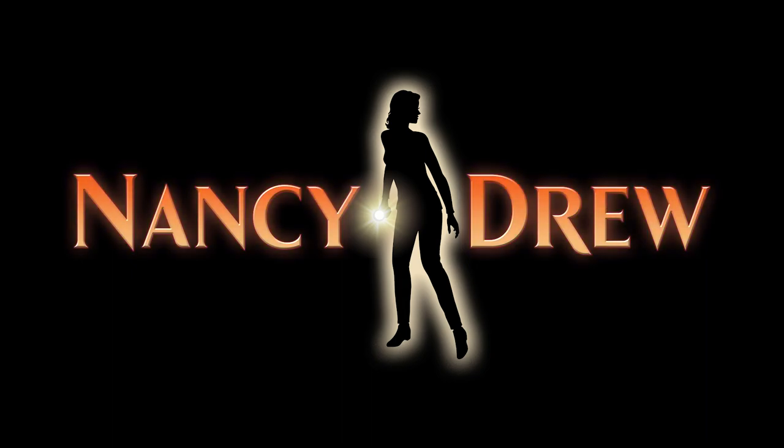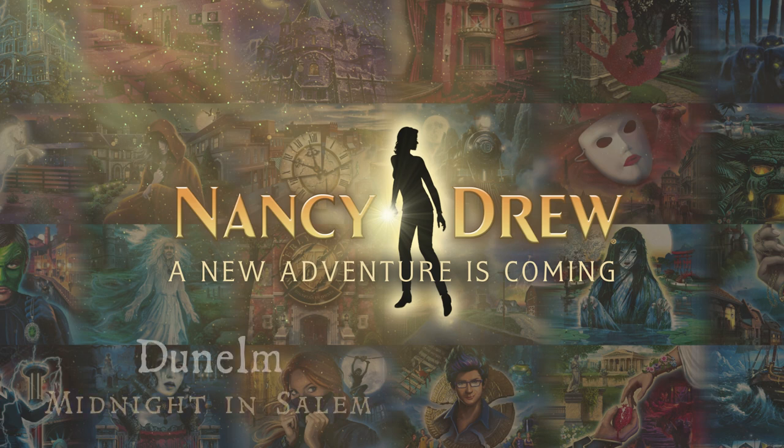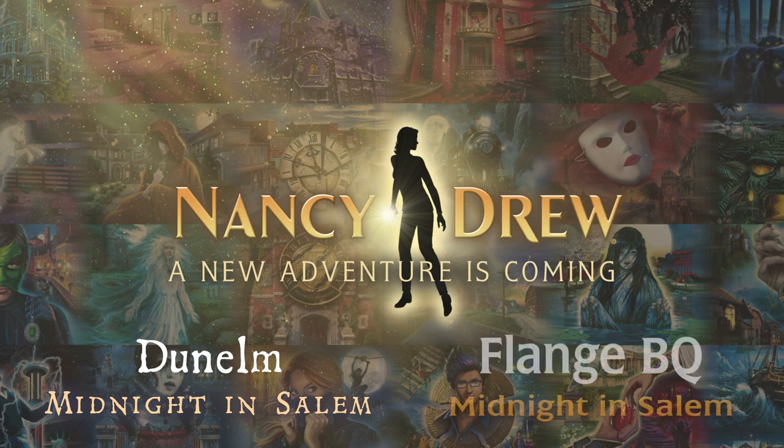I actually really love this new style if this is the version of the logo they'll be using for the game. It feels more bold and exciting than the rather hollow and sullen feel of the Midnight in Salem version. The white text in the Midnight in Salem version did allow for the most freedom of creativity — they aren't restricted to where color can be placed, and they're able to adapt the logo's color for each game going forward. But to me, this isn't the most interesting part. The thing that really caught my eye was the subtext: 'A new adventure is coming.' I'm not interested in the text itself — what I'm interested in is the typeface they used.